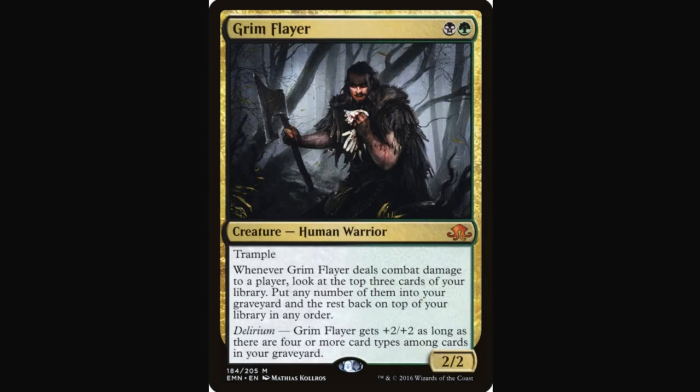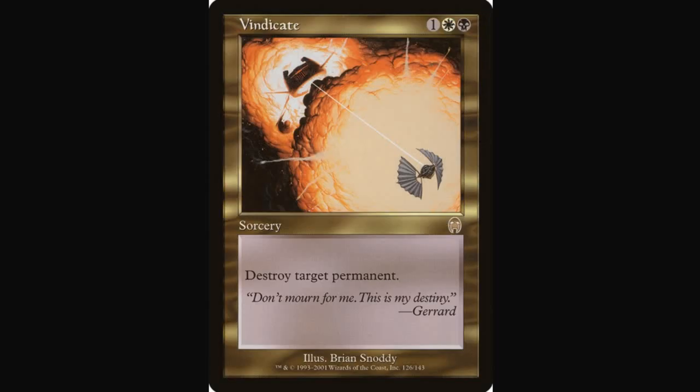Without any further ado, thank you for watching — let's dive right in. First up, as you knew it would be, is a black interactive card, an Orzhov card technically. Vindicate: one generic, one white, one black — a four-mana sorcery that reads 'destroy target permanent.' Gerard admonishes you: 'Do not mourn for me, this is my destiny.' We love Vindicate — what a cool card.